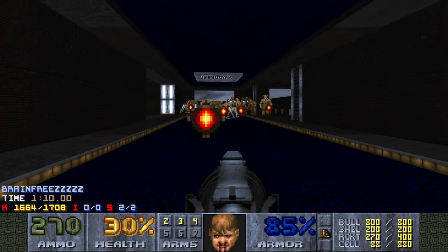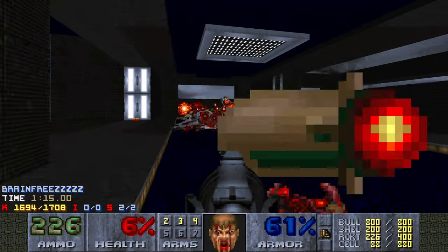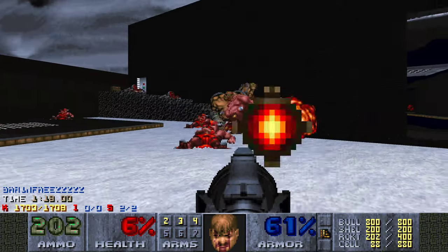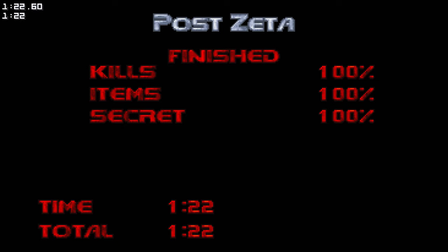So that's all of them. Now they're usually going to pile up right here. Then I like to go here, kill the mancubi, kill that chain gunner, and I kill these few enemies. And there it is — Post Zeta, done in a minute and 22 seconds. Pretty fun short map. On to map 27.